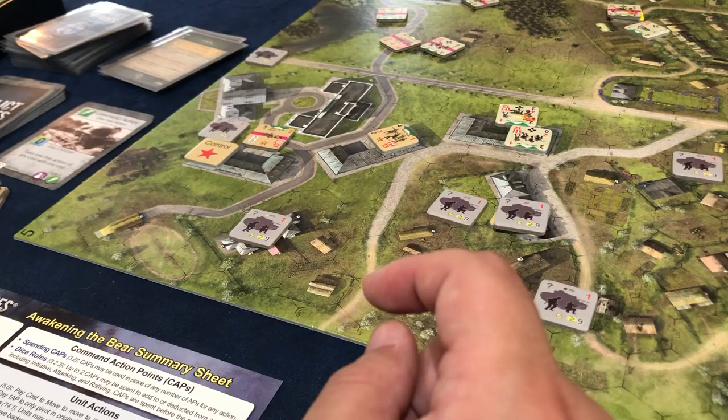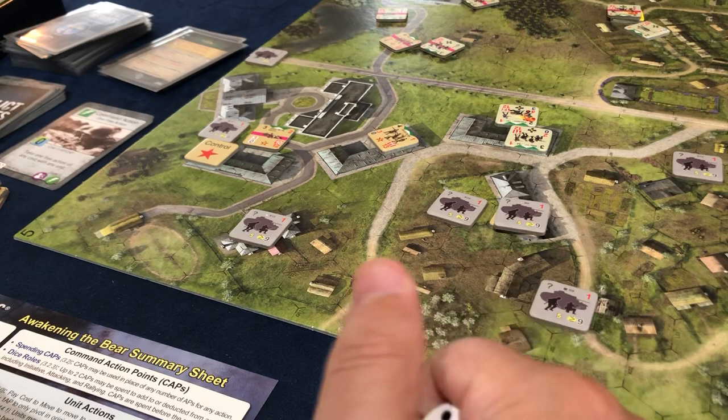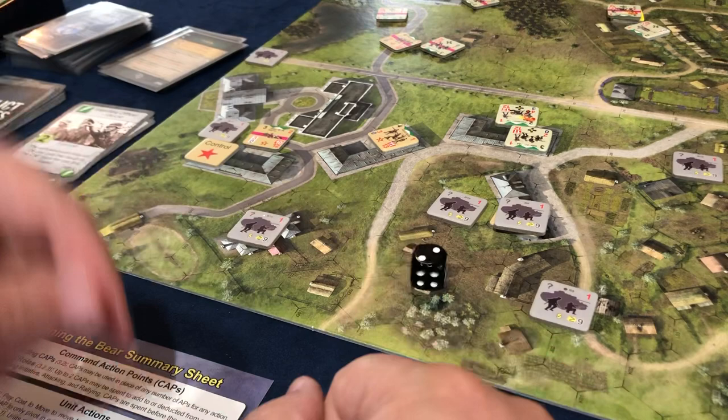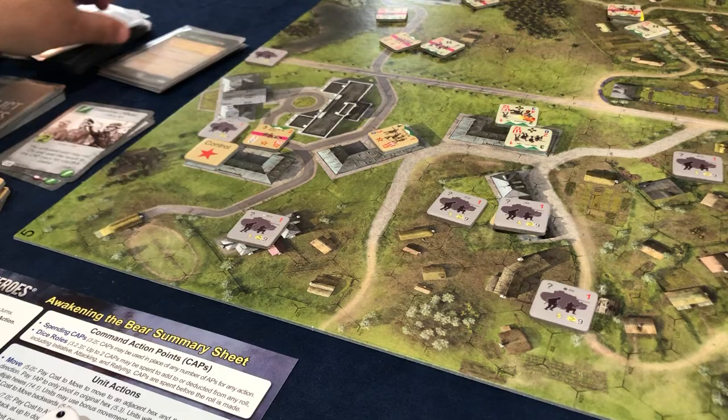Right now I have zero cap, but I can do frontline officer to get that cap. That would be an interesting idea. I want to do that now, so it's my turn and I will do frontline officer with the new guy that just got revealed — actually with that guy. It's a two AP action. I roll 1d6 and get two cap points, so I'm up to two. Unfortunately that's my whole action, and he is not spent.